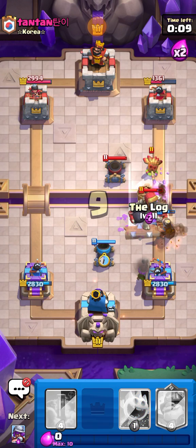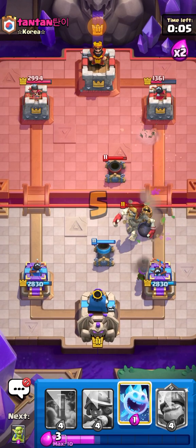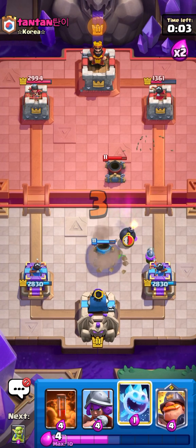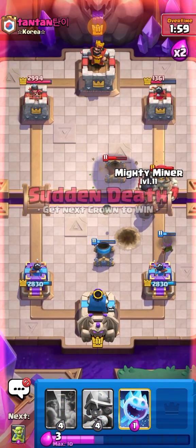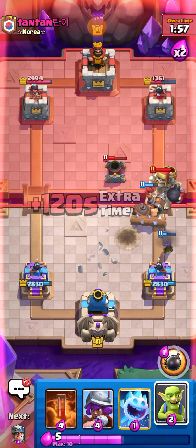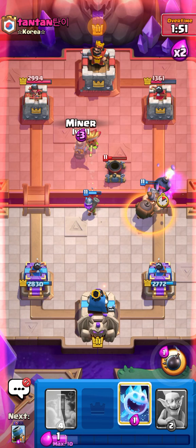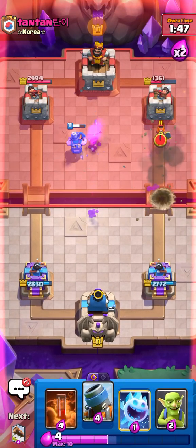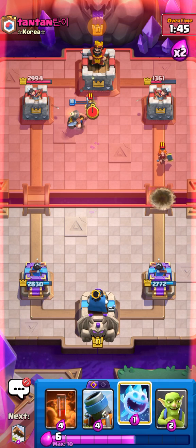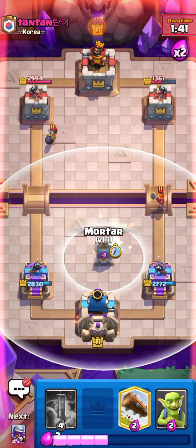Going Log to knock everything back and kill the Goblin. We killed the Dark Goblin — he keeps going for it at the bridge and I feel like it's not that good of a play. That Dark Goblin — the Musketeer only got one shot off. Setting up Mortar in the middle — I feel like it's just the best play right now.